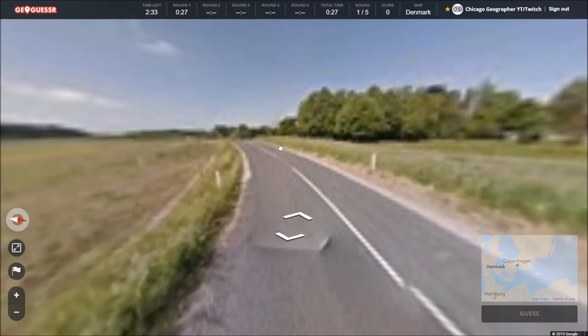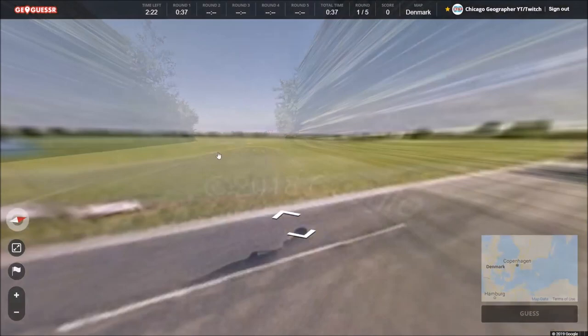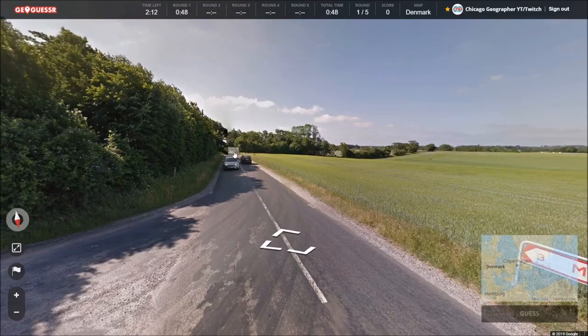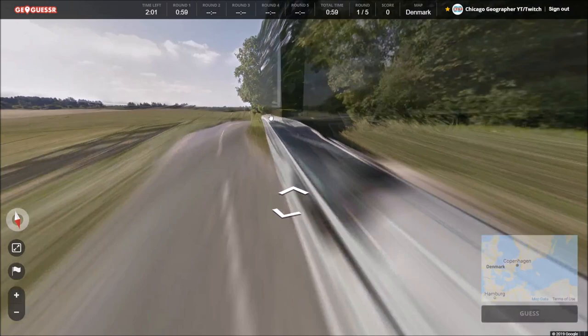We're heading west right now. We've got some signposts. Meloes is in three, and East is in four. I guess I'll go south to Meloes. Hopefully it'll have some more directional signs in that town, and from there we can kind of work out where we are. I'm not sure which part of the country this is going to be, though.